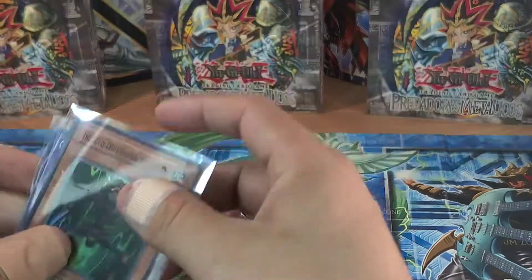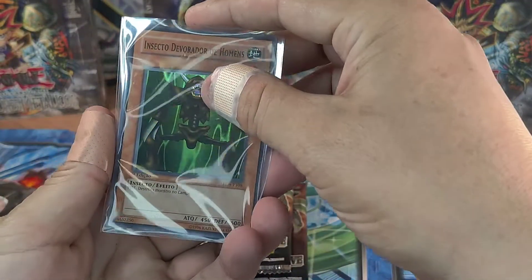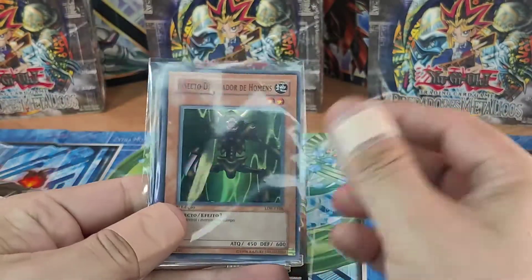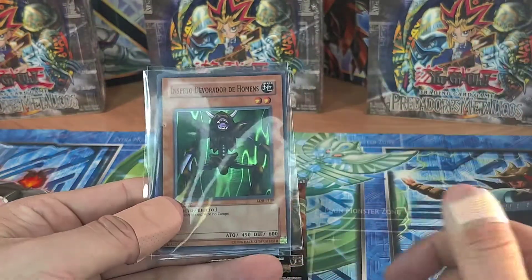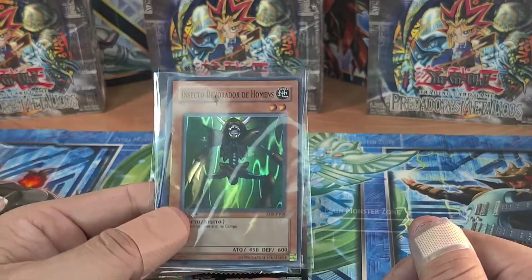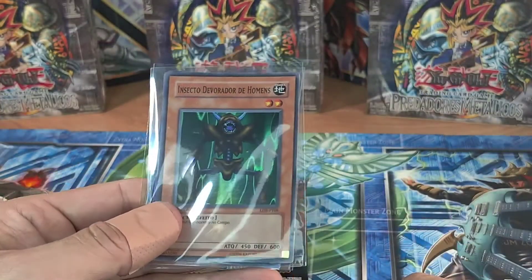For the giveaway for today's video, it's going to be one first edition Insecto Devorador - the Omens man, either Bug LOB. 2002, come on! Who didn't play this card back then? I had like three decks, and every single deck I had three of these guys in. It was a must-have.